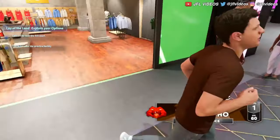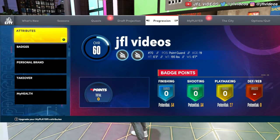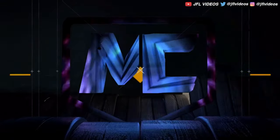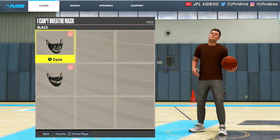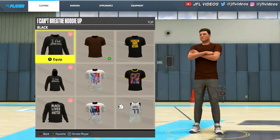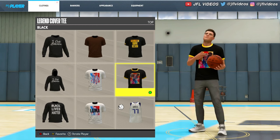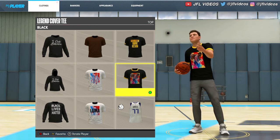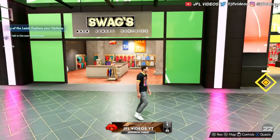Once you check out, it doesn't automatically go on your player. What you have to do is click Start, go to My Player Appearance, and it should show your clothes right there. Go to City Clothes, and you can go to Face if you want to put on a mask. You can also change your shirt — just pick whichever shirt you want and equip it.